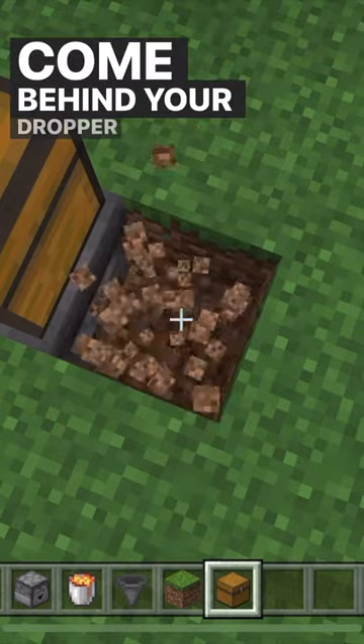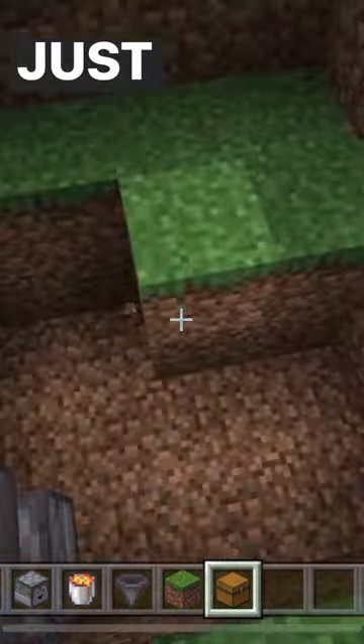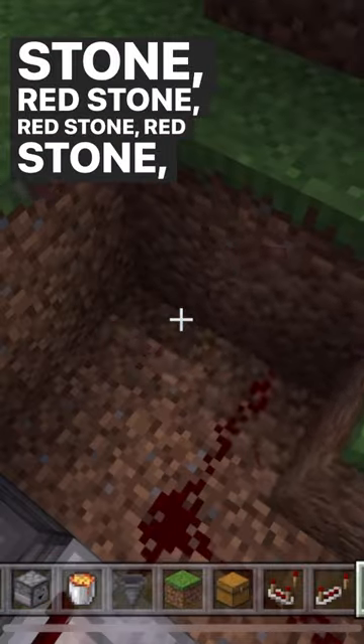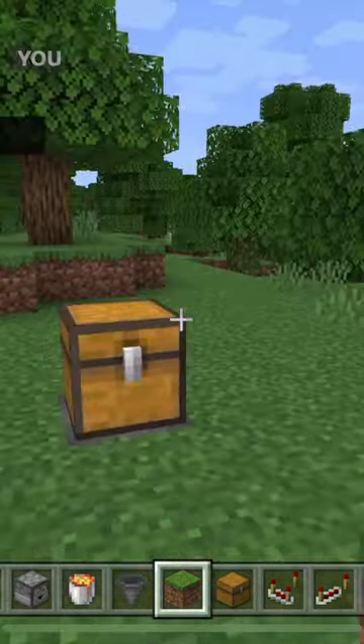Come behind your dropper and dig out some space. Place a comparator, repeater, redstone, redstone, redstone, redstone, redstone, redstone, repeater, and cover up your work.